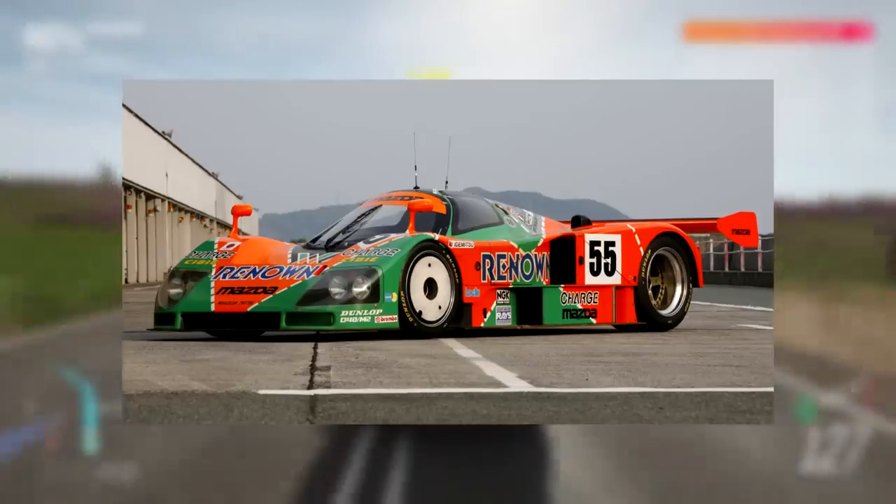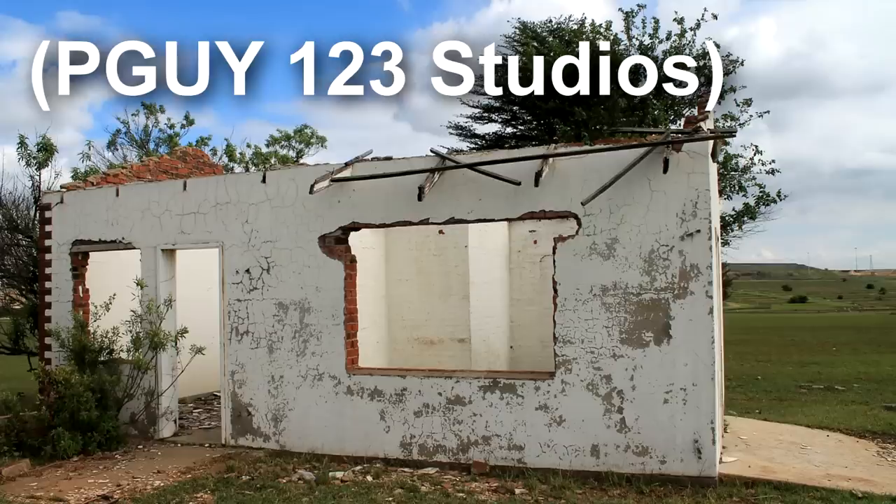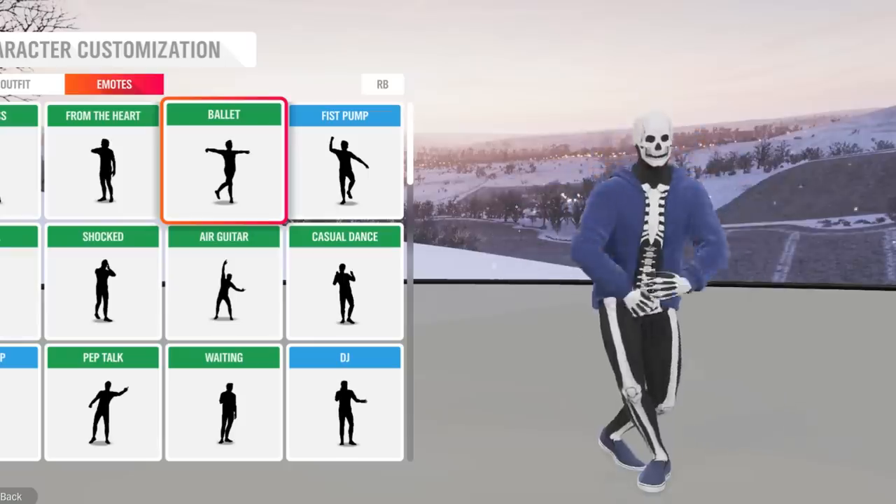To teach you how to do this, we have brought here our studio's professional racing driver. Some say, if he headbanks too hard, his head shoots off like a rocket. All we know is he is Sans from Undertale.